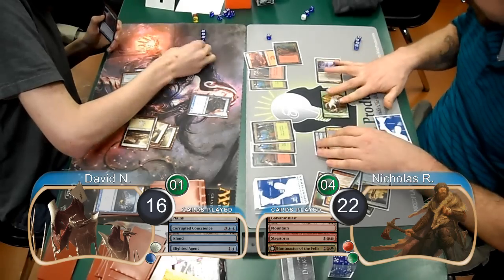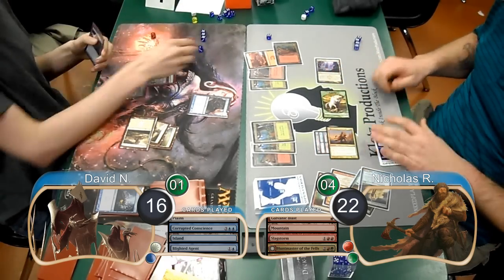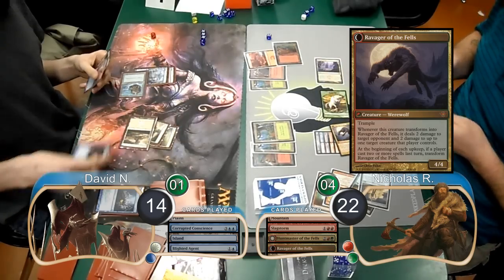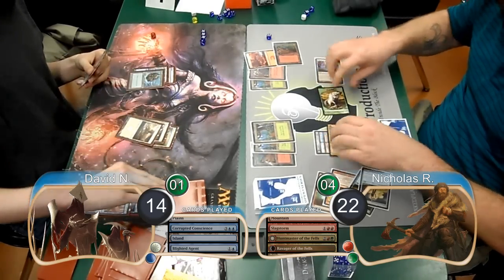Then during David's upkeep, since Nick didn't play anything on his last turn, his Huntmaster transformed into a Ravager of the Fells. He used it to do 2 damage to the Blighted Agent and kill it, and then 2 damage to David, dropping him to 14.